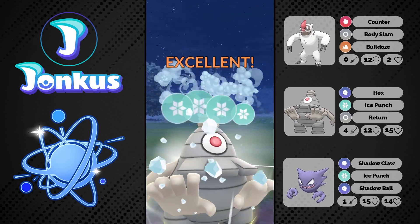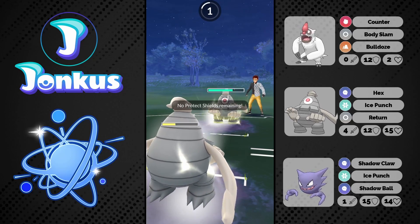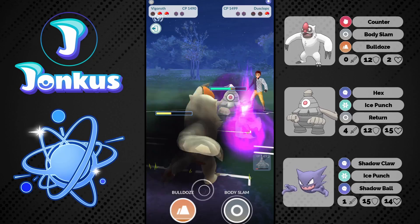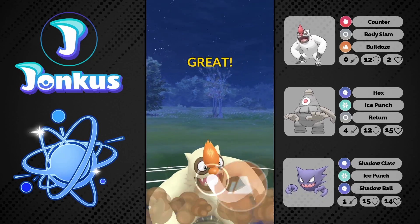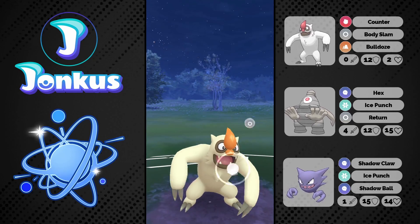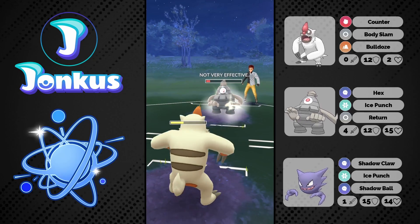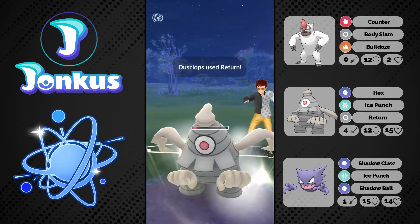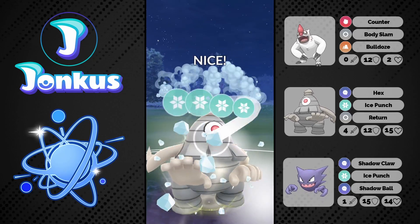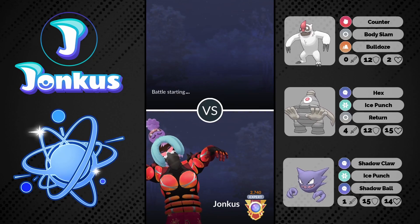We go for another Ice Punch against the Dusclops. I hope they don't have Shadow Punch, but they are purified so most likely they're going to run Return as well — and they do. They go for Ice Punch and I have to get to this Bulldoze, over-farming a bit — that was kind of risky. We go for one Bulldoze and one more Body Slam. There was a CMP tie on the Return which is amazing for us, getting them very low — low enough to KO with one Ice Punch. We win the CMP and knock them out. Good game, what a close one.